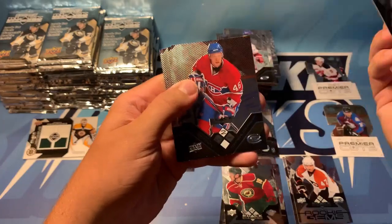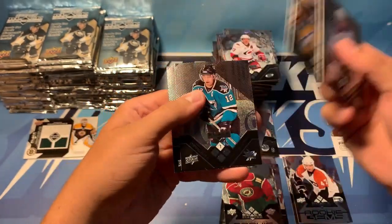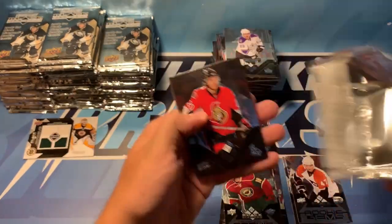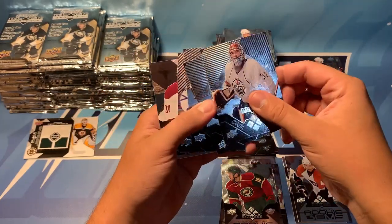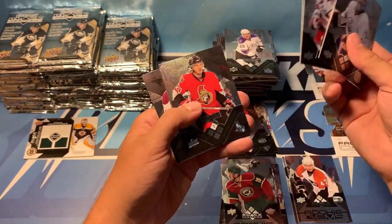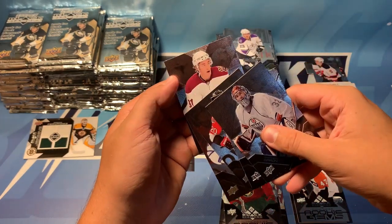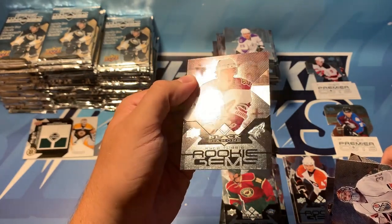We've got Dustin Brown, Andre Kostitsin, double diamond, Tim Thomas, Patrick Marleau, and Jay Bouwmeester. Antoine Vermette, Matthew Guerin, Scott Gomez, Antoine Vermette — already said that — Thomas Caverlet. And our rookie is Kyle Turris — that is another quad diamond. Rookie — unreal!